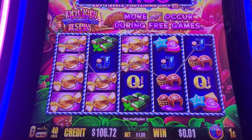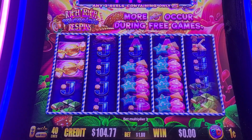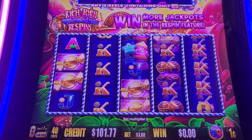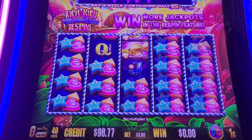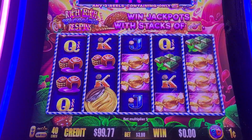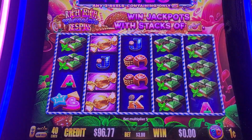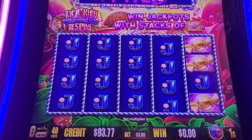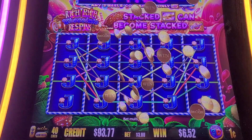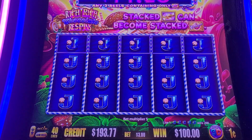I think we should do some $3 spins. It was doing real good — now it's kind of dying. That's got to be somewhat decent. It's only jacks, probably the lowest symbol, but $3 bet — $100 or something. That was a lot better than I thought it'd be for jacks. That was pretty solid.